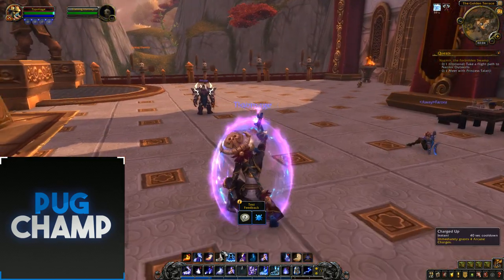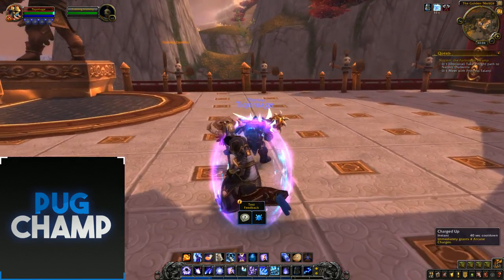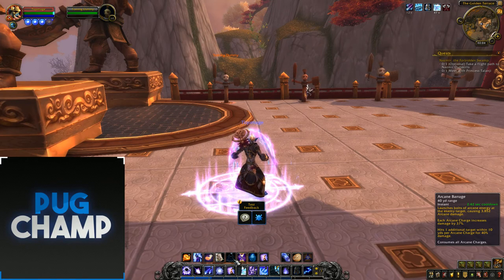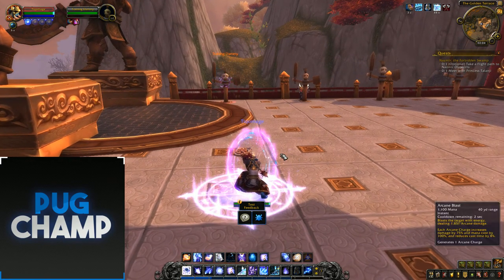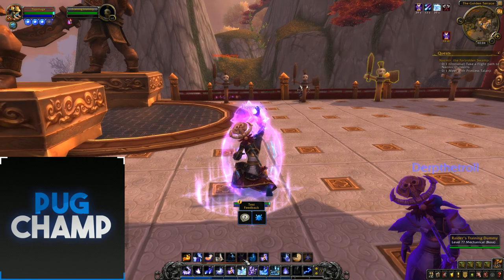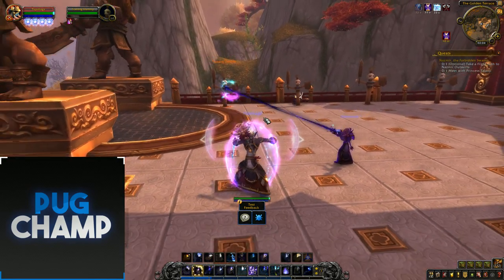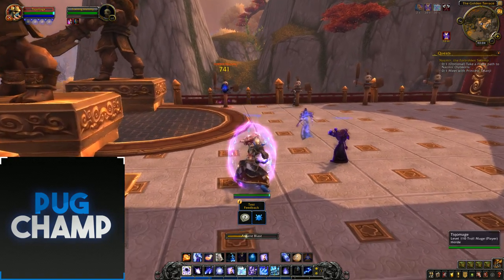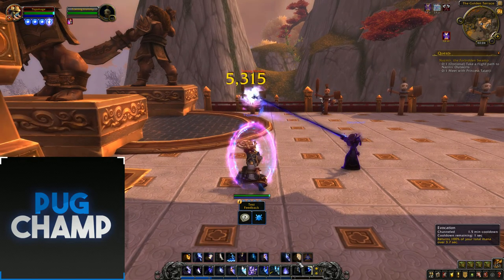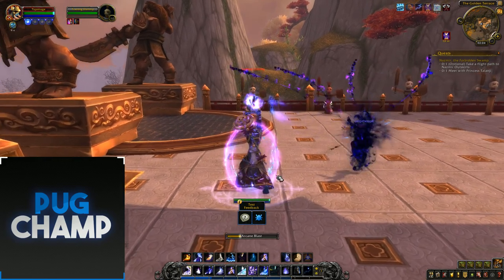So I'll show you how I'd start the rotation. I'll start with Prismatic Barrier, put up Presence of Mind so my next Arcane Blast will be instant, then put down a Rune of Power. Use Charged Up to get 4 Arcane Charges, then use Barrage. Start off with your Arcane Blasts, and because of Rule of Threes I use Arcane Missiles. Then use Arcane Barrage, followed by Arcane Missiles again. Just keep up 4 charges — get 4 charges, use Barrage, put down another Rune of Power, keep hitting the target.